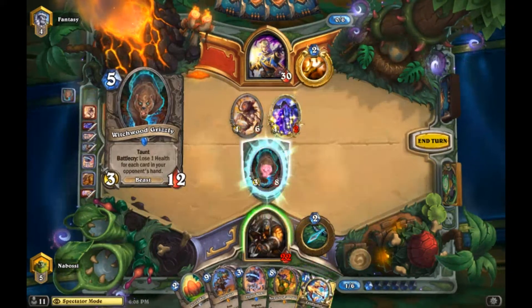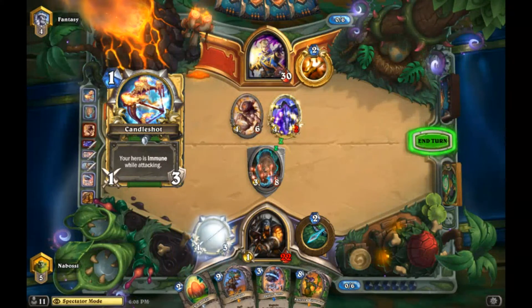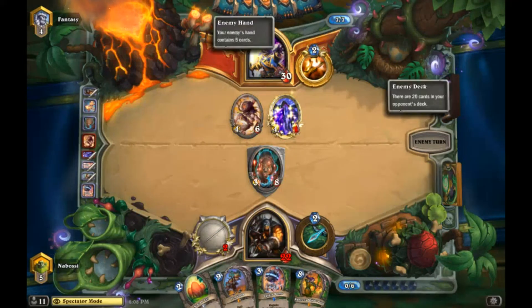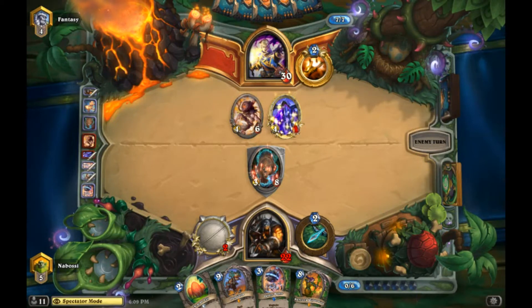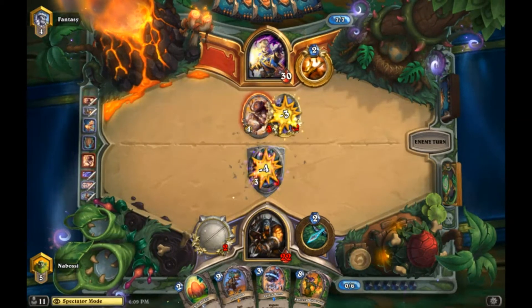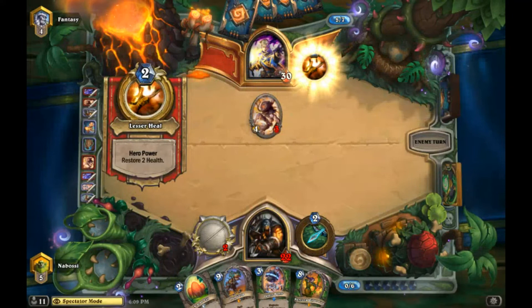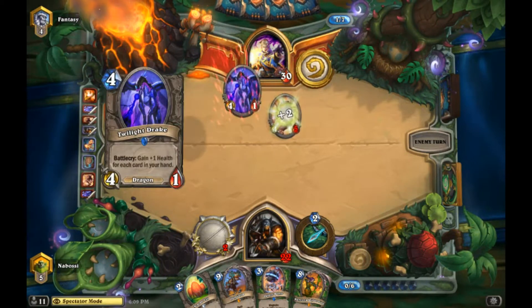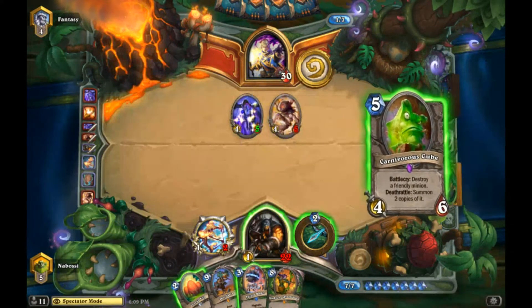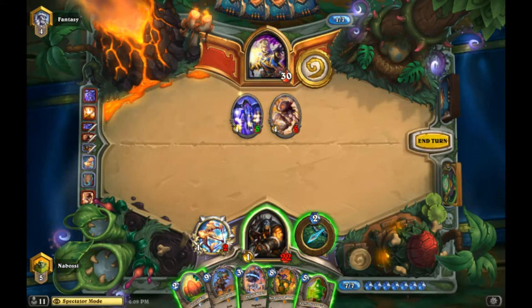Unlucky - but we got rid of his buffed up Northshire so he's not gonna be able to get much card advantage off us, and we were able to use Tracking before the Geist came down. Our only real play is Witchwood Grizzly, then equip Candle Shot and hit the four-two because if he heals it's still a three and it'll die to the Witchwood Grizzly. It's interesting to see that lists are starting to tech in Geist to beat all the Hunters now - I've been teching in Geist for a long time.